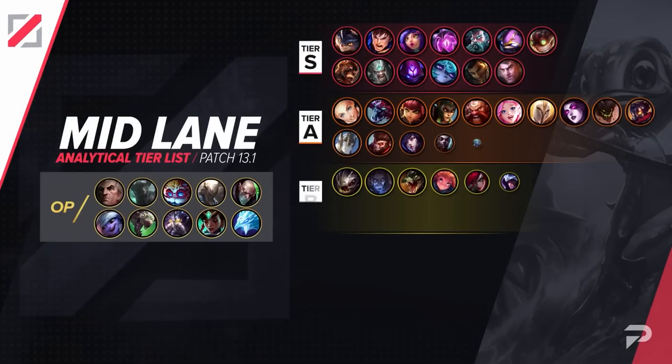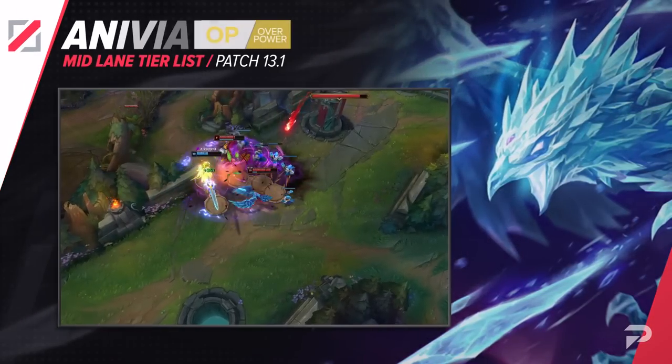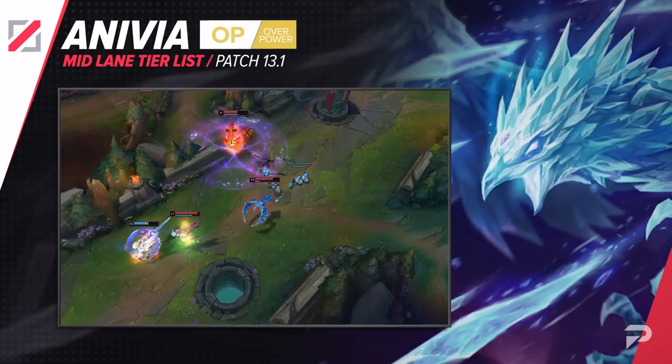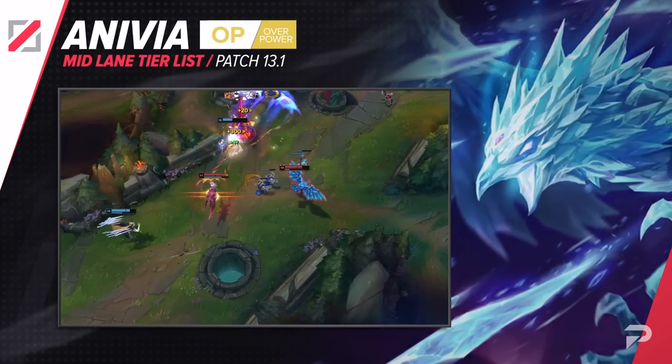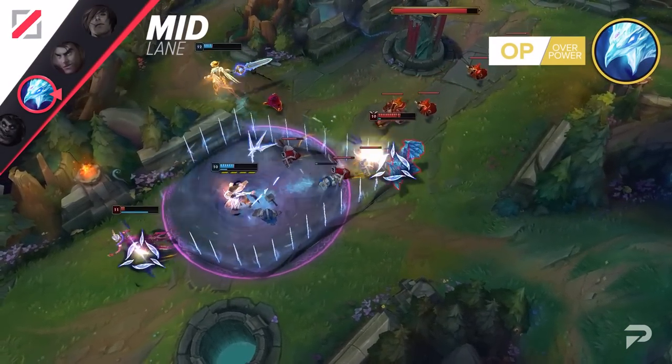Now, here's our mid lane tier list. We'll be moving Anivia up to the OP tier. With Riot giving a big buff to both Rod of Ages and Seraph's Embrace this patch, it should be no surprise that Anivia could become so busted. Those two items are already part of her standard core build, and she was already doing well lately.